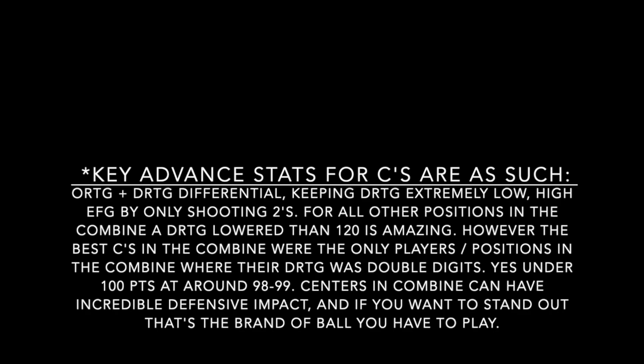For all other positions in the combine, a DRTG lower than 120 is really amazing — like the lockdowns shown earlier were around 110 to 111. However, the best centers in the combine were the only players at any position whose DRTG was in the double digits, yes — under 100 points per 100 possessions they're involved in. The best centers in the combine allowed less than 100 points, like 98 to 99.